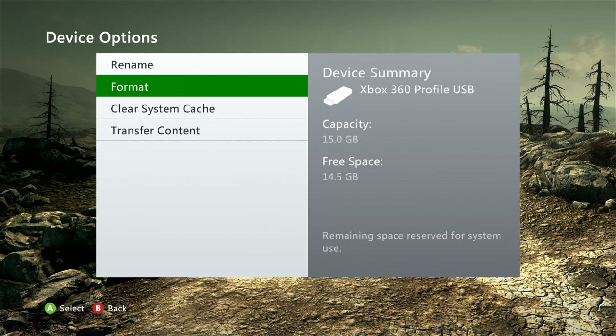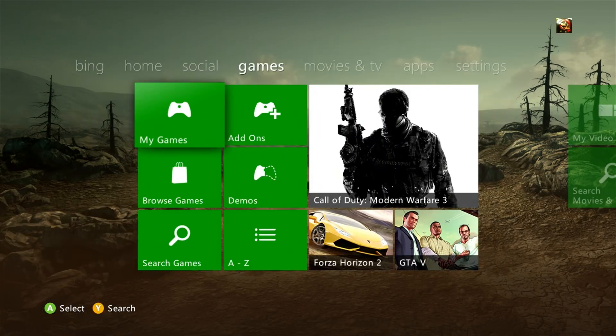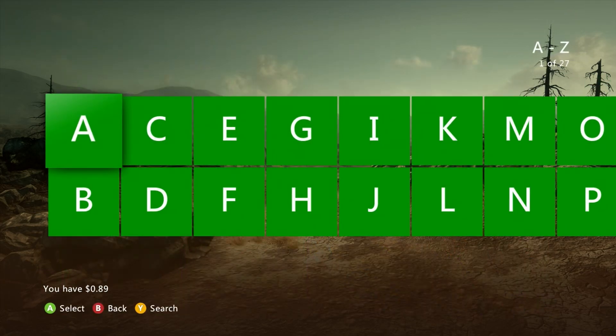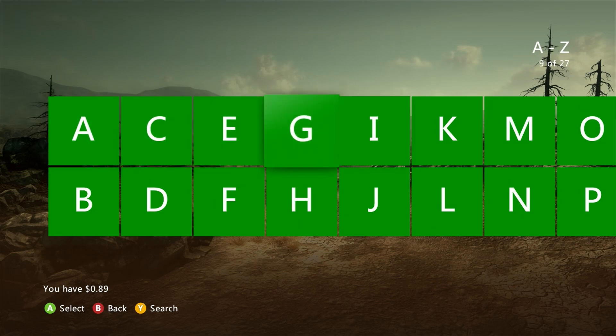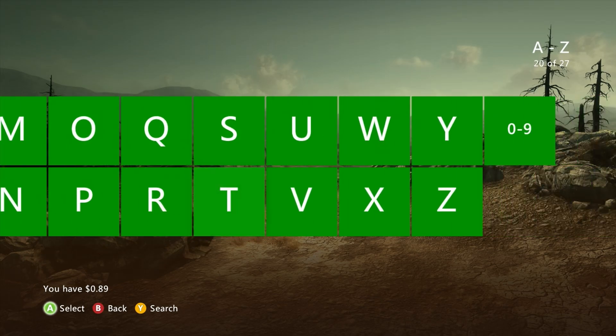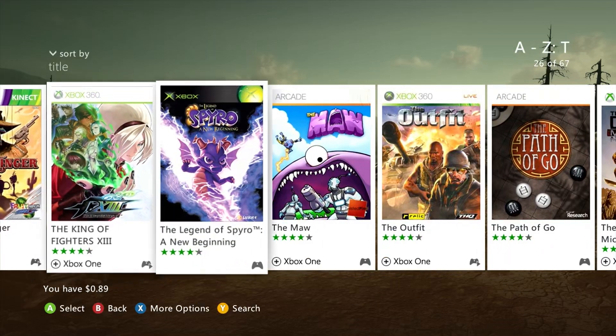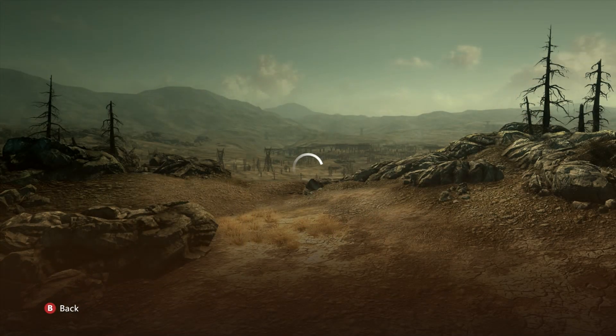Once our USB drive is all set up, you can either transfer content to it or download directly there if you wish. With all that done let's go ahead and grab our games and content. You might already have some content on here, but if not you can go ahead and download any that you need or purchase it. I'm going to get an Xbox Live Arcade game first - I know exactly the game I'm going to be re-downloading: it's The Maw, which I bought a while ago and really enjoyed. If you have not played this game I would definitely recommend it.